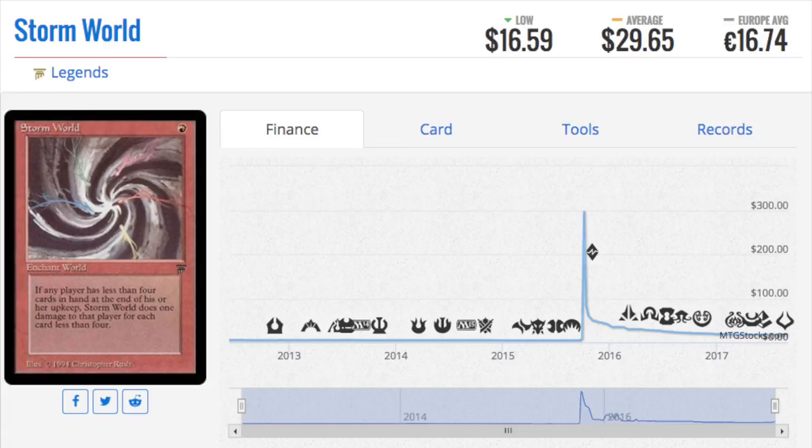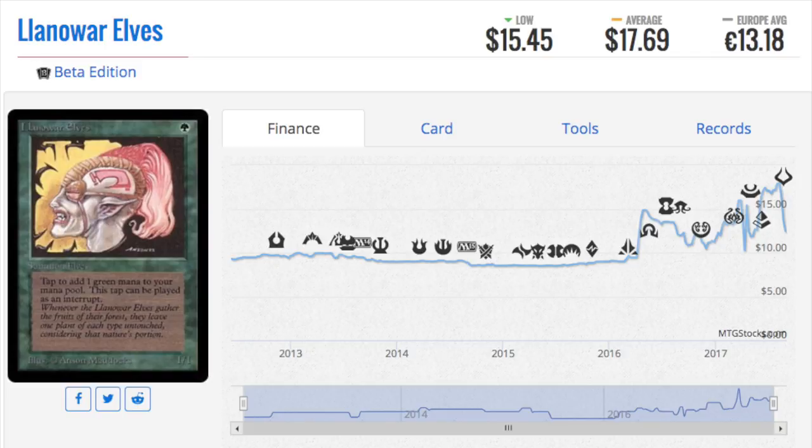This card is like a worse version of Black Vise. It costs one red: if any player has less than four cards in hand at the end of their upkeep, it does one damage to that player for each card less than four. The problem is you're in red — so if anyone's going to have less than four cards, it should be you. You should have Lightning Bolt, Chain Lightning, more Lightning Bolts, Goblin Guides — stuff as many burn spells as possible. So why are you playing this? You're trying to get rid of your hand. Yes, it follows the age-old pattern of 'it's on the reserve list, it's a rare from Legends, it's old' — but that's it.